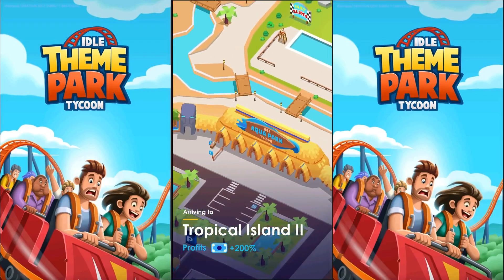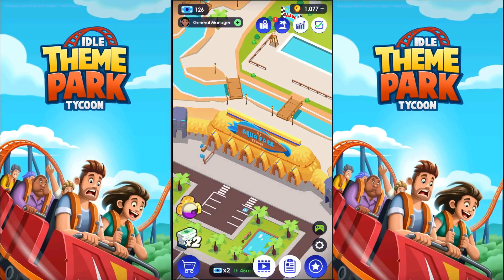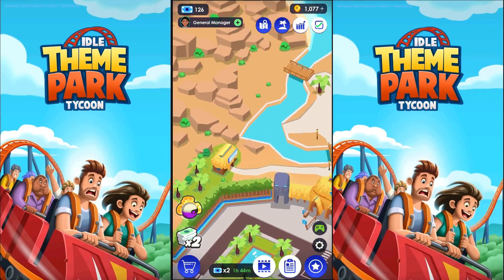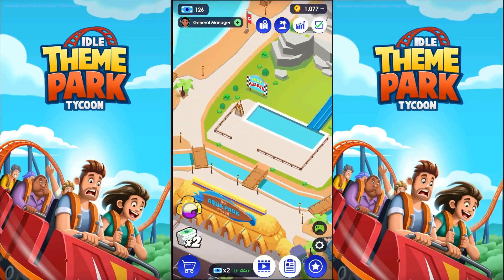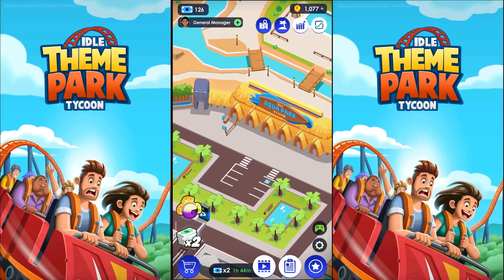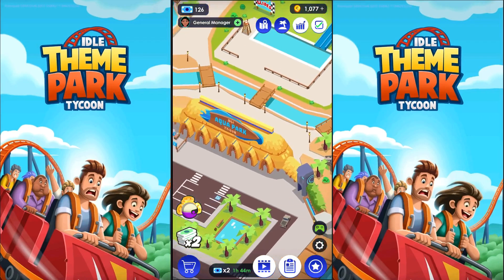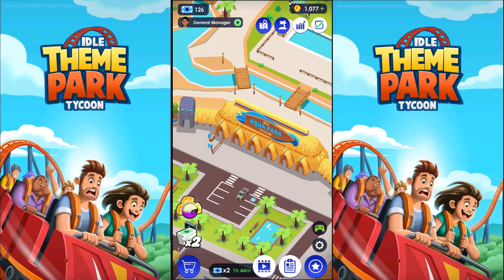Obviously the island is far away. We do seem to have another section over here to the upper left, but we should probably get going. We're going to be building something over there. What kind of money do we have? We don't have any money, so I'm hoping some money comes in. I guess we have to wait for this individual to go through the gate to get money.